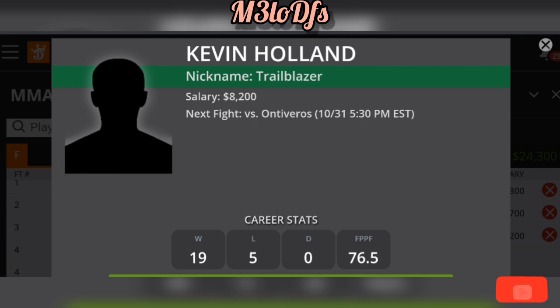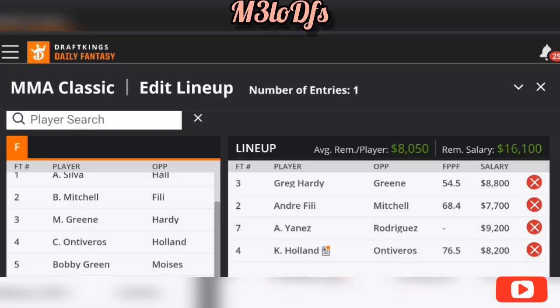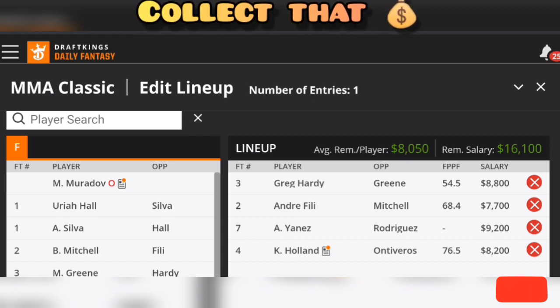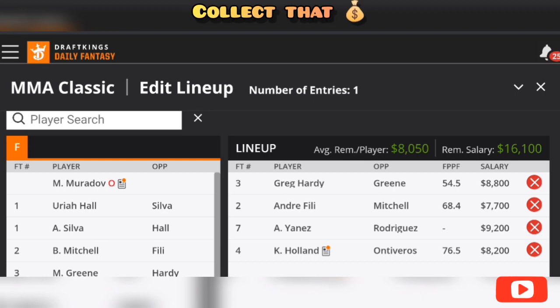Those are my favorite four plays. We've got two more spots but $8,050 remaining. If you want access to the rest of my player pool, look at the link in my description. I do have a Cash App where I give you the rest of my plays for the card. Love y'all — collect that bag. It's Mellow DFS and y'all stay blessed. See you in the next video.